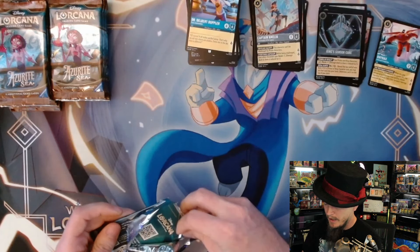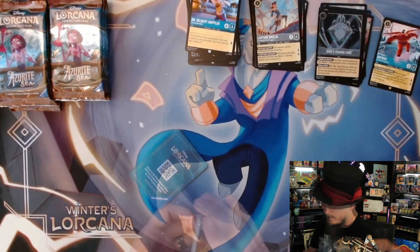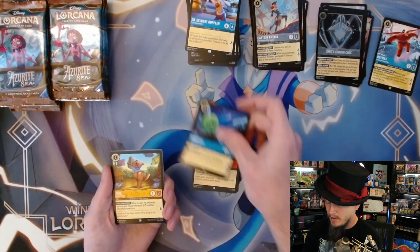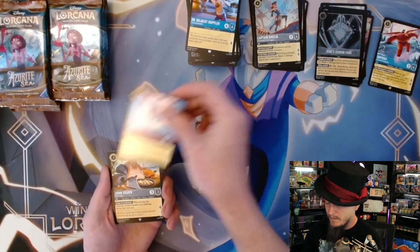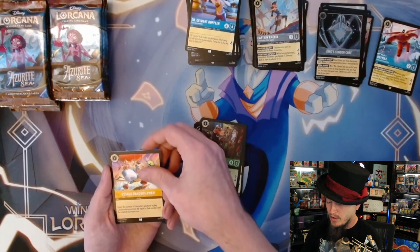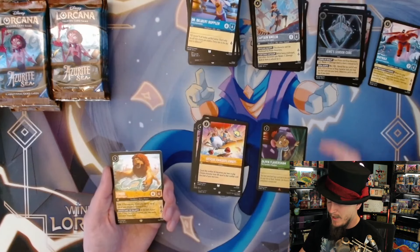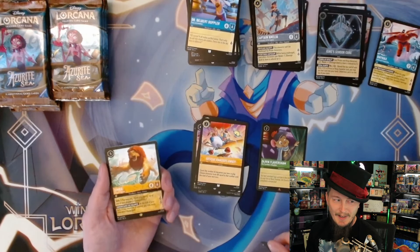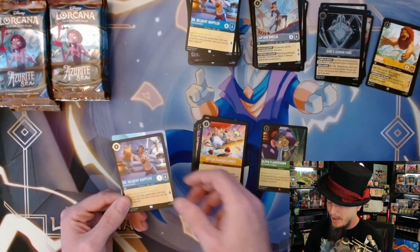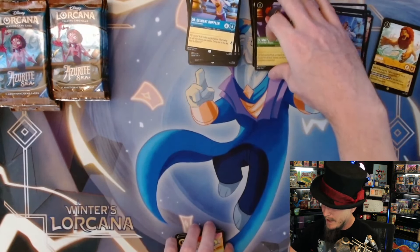These packs are just flaky, falling apart. Heffalumps and Woozles, Thievery, Sour Bill, Rue, Sisu, John Silver, Pixie Dust, Basil. Rescue Rangers Away, first rare is Olivia Flaversham. Then Simba - that's a hit, that's a really good card. Simba's a fantastic pull. And foil Dr. Delbert Doppler - still a tongue twister.